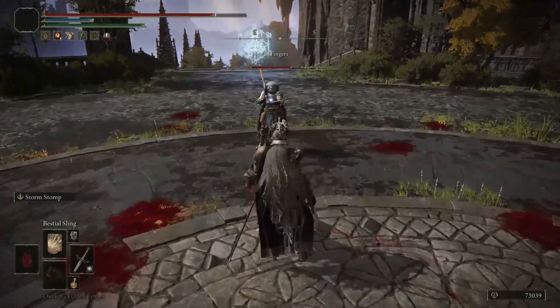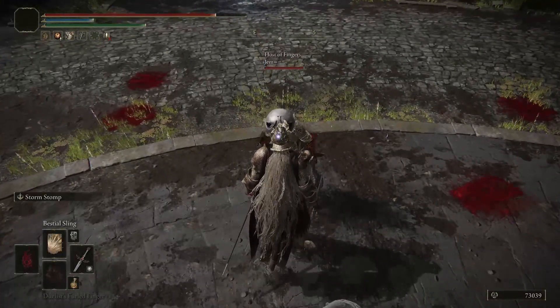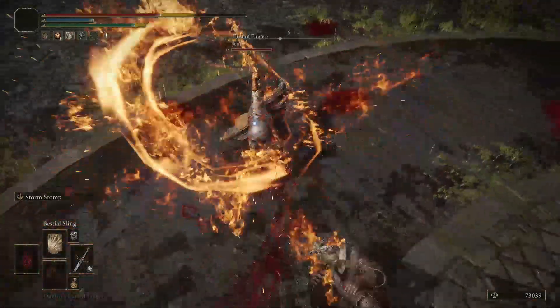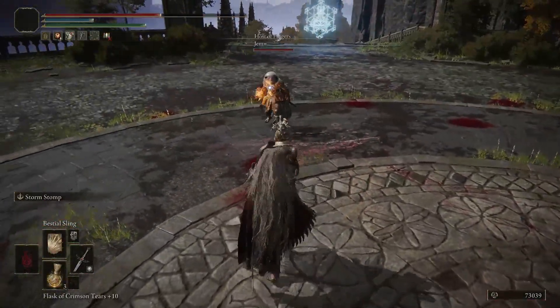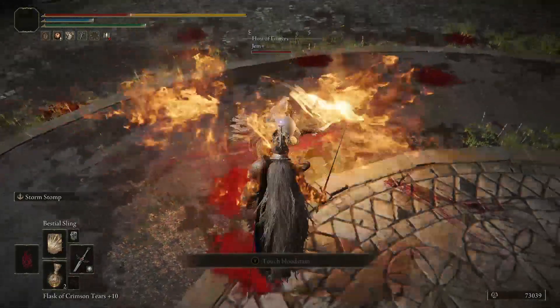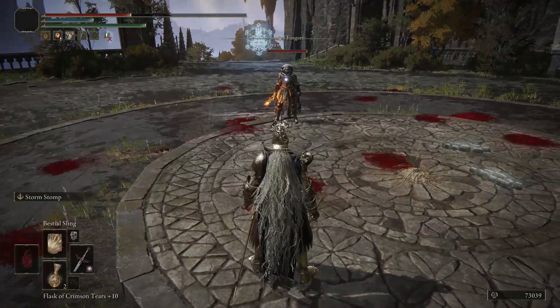The best example for this is probably the Flaming Strike Ash of War and its follow-up, which will not combo if you hit the first part of the Flaming Strike on the first active frame. But if your opponent is at a slight distance, so that a later active frame hits them, then the follow-up hit will combo together with the first one. In fighting games we call these meaty combos.